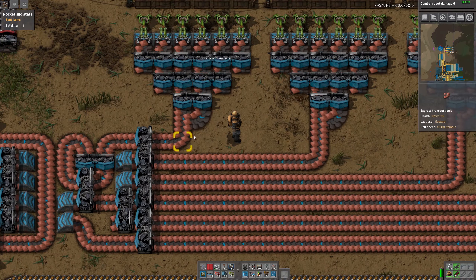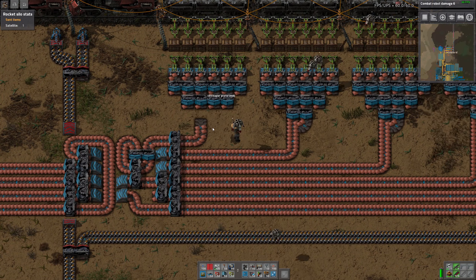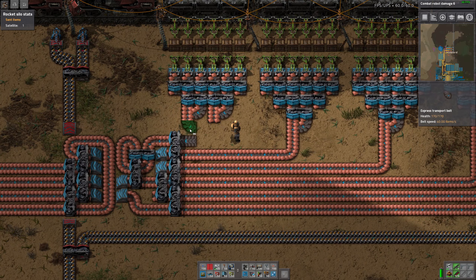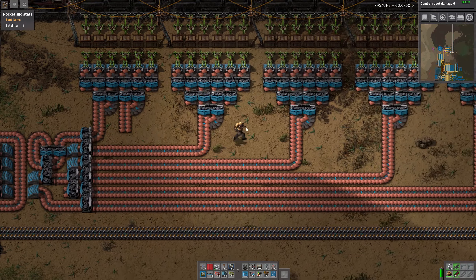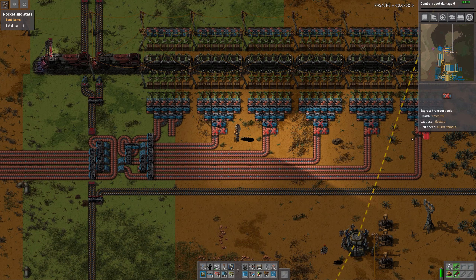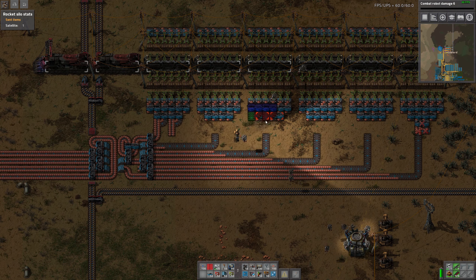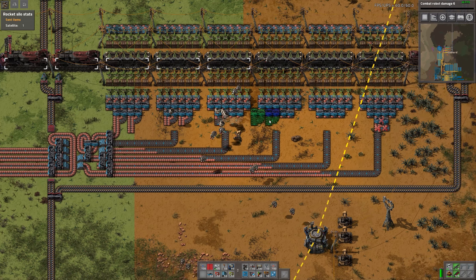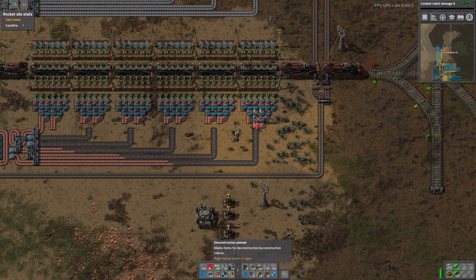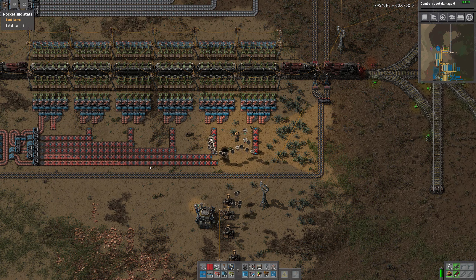So the issue with that is that we can't just do it like that, because this is required for getting everything on both sides. What we now could do is just this - this might actually work pretty well I think. Let's also just blueprint this over everywhere here, so we have that, easy and ready to go. We can also just remove the rest of belts.